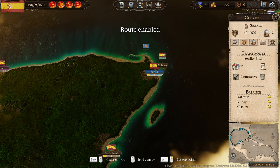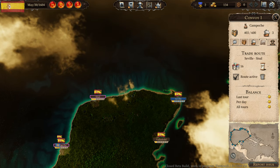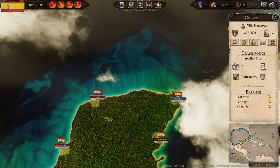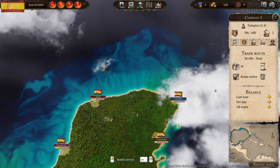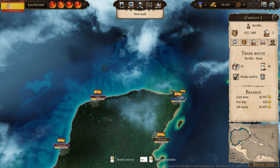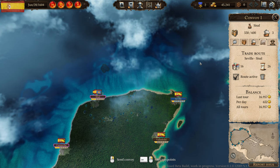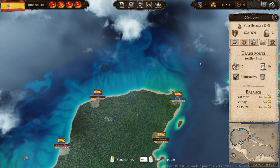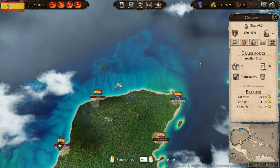Now it's gonna go and trade and make money for us. On the bottom right corner you can see the ship going from harbor to harbor buying and selling. After the first completion of the trade route we made 50,000 gold. After the second round we have 200,000 gold — that's amazing!